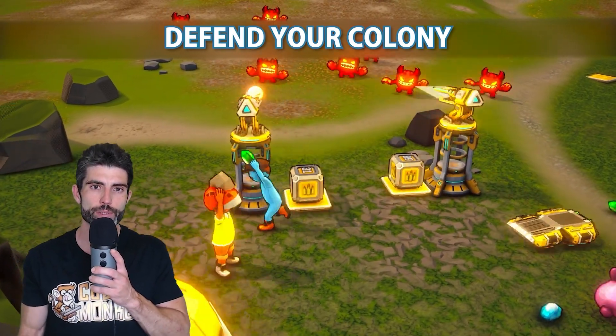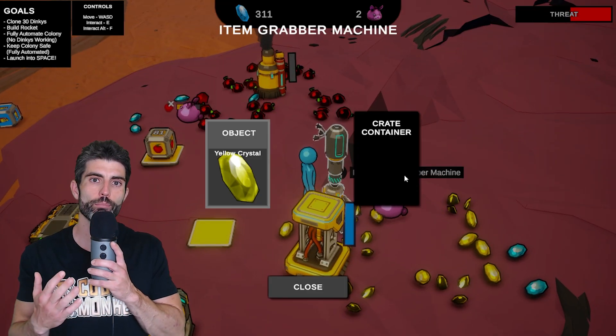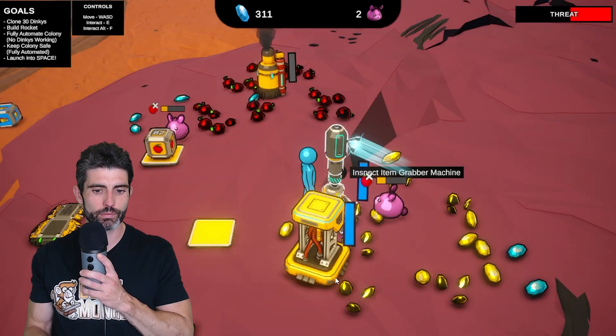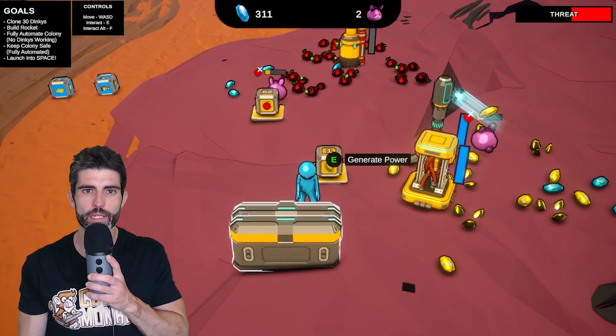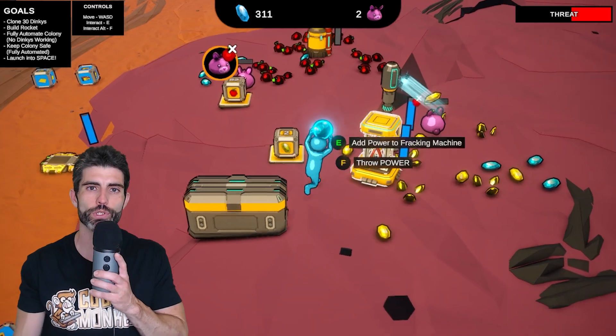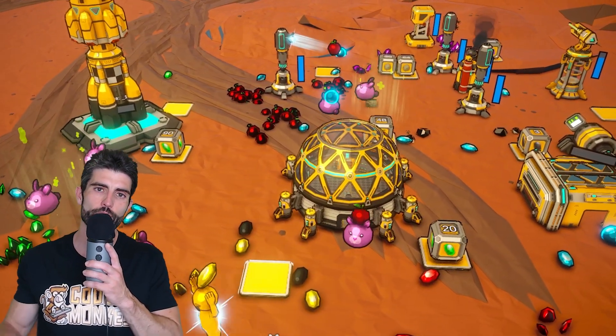Alternatively, build some towers to defend your colony. Then you can research new buildings and items on the tech tree, change from manual power to automated power, build all kinds of machines to do work for you, then keep exploring and expanding until your colony is nice and safe and fully sustainable. When it's all automated, you can build a rocket and throw yourself and the Dinkies into space.